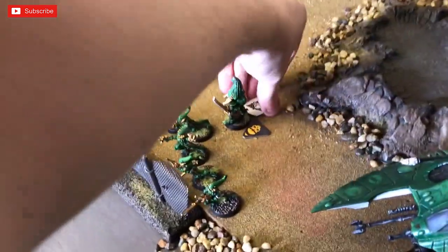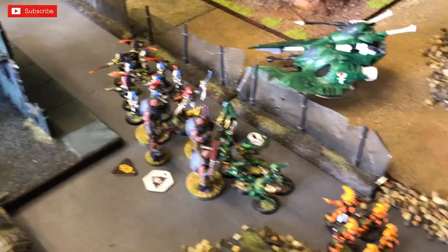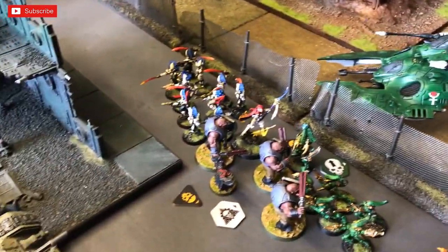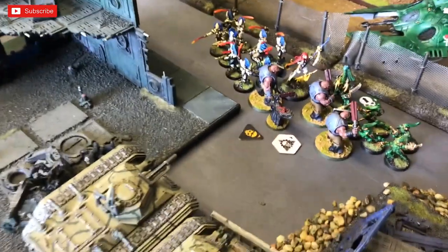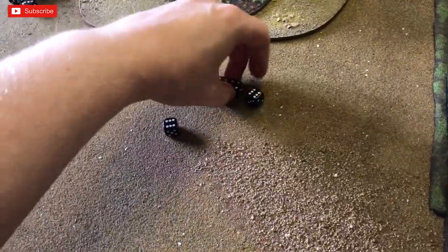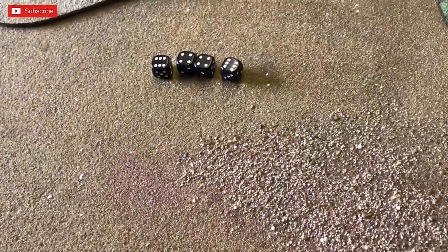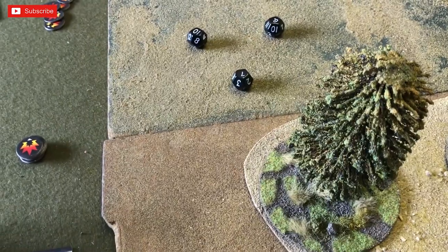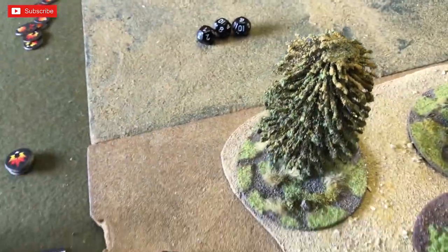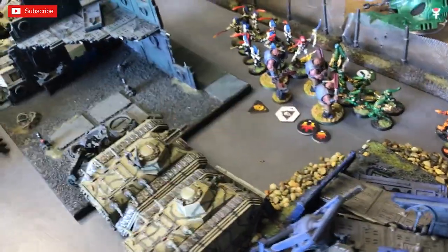Orders placed, cards drawn. I get the initiative this turn and action my assault unit — standard move order. The Banshees, Scorpions, and tanks have moved up, and the assault units have managed to get into combat. Going with the Banshees first: four attacks needing threes — four hits. They need fives against infantry to cause wounds. That results in a large and small blast against the Bullgryns. Then Jain Zar attacks with one attack needing twos — she misses.